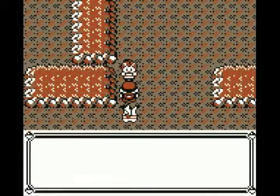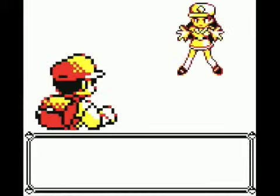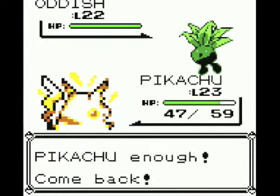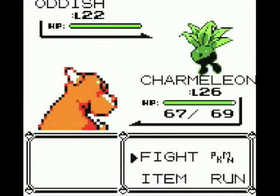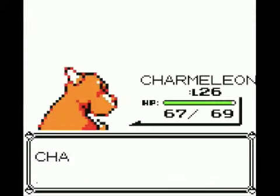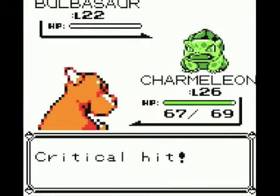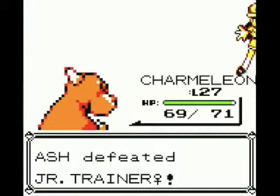Let's take out this Junior Trainer female. She has got a level 22 Oddish and a level 22 Bulbasaur. Now we are going to switch in immediately to Charmeleon, because fire and plant life do not mix. Absorb is going to do more damage to Charmeleon — actually not as much as I expected, but fire kills everything. Oddish is down. Charmeleon takes out the Bulbasaur too — there is nothing Bulbasaur can do to save itself. Charmeleon has now grown to level 27. We've defeated the Junior Trainer female.